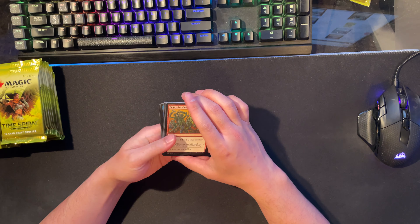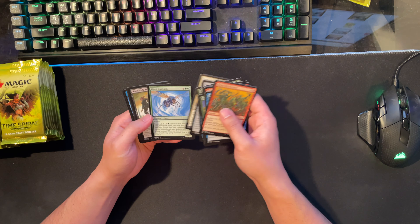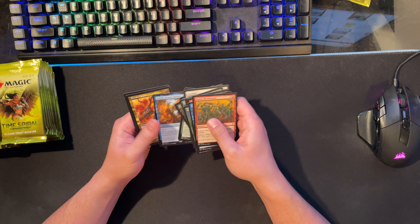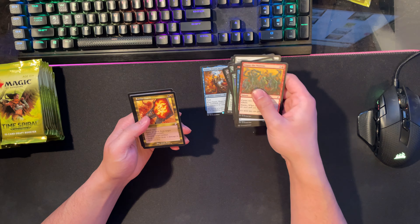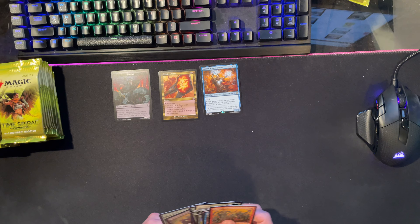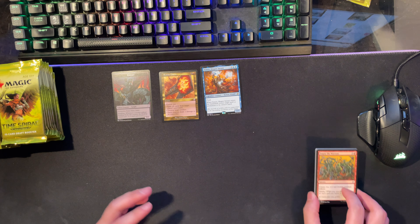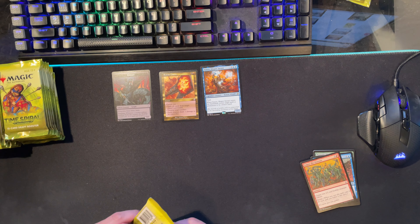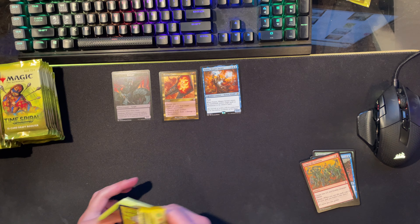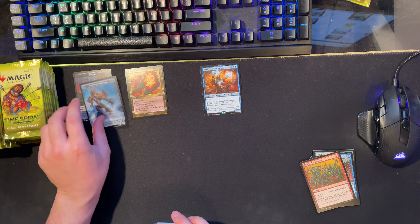We are here at my handy computer so I will be checking these out as we go through in case we pull anything spicy. Venser as our first one and Rakdos Charm. There's one old border per pack I believe, so there's one in every pack. We'll just make a pile for tokens and old bordered stuff. There's our token.